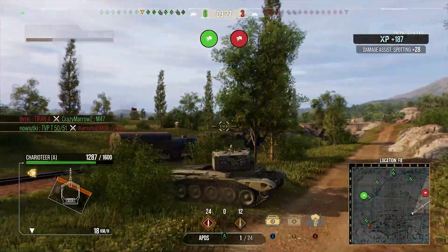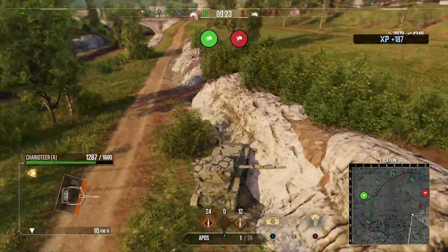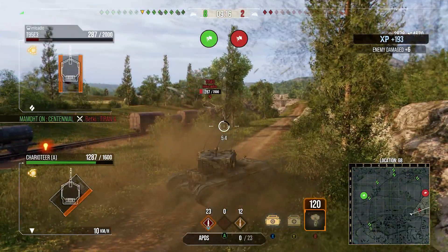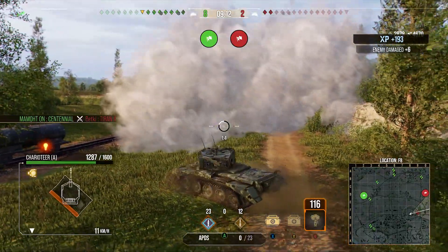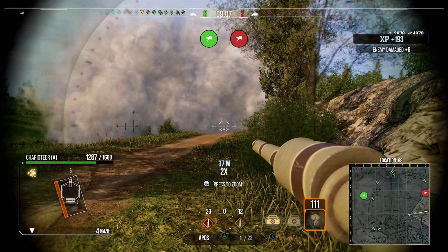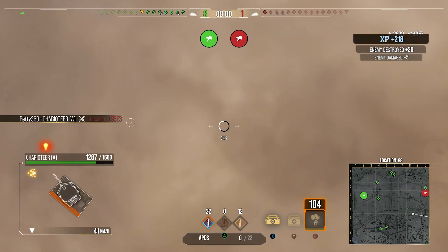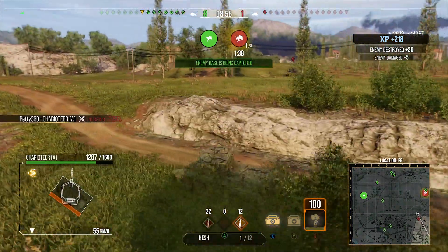The T95E3 is in a bit of an awkward spot — I didn't expect him to still be there. We load the APCR because we can guarantee going through the T95E3 with APCR. We get a nice shot through into him, then pop smoke so I can reload before he comes for me. He ends up spotting us, but the smoke does its job. That guy had no clue where we were — he just plowed through the smoke and we managed to get the shot in to kill him.